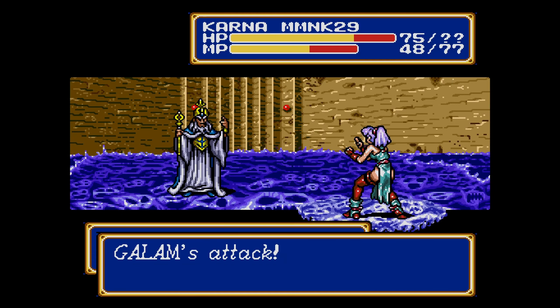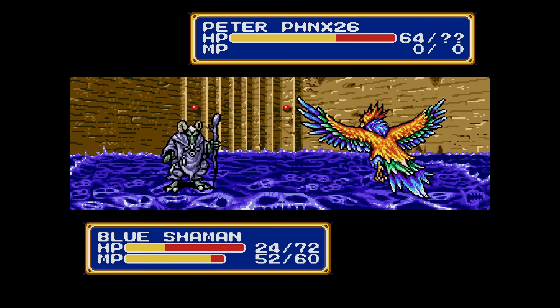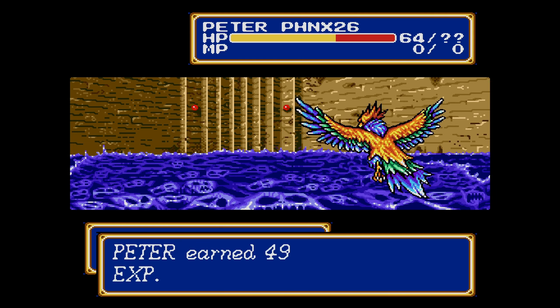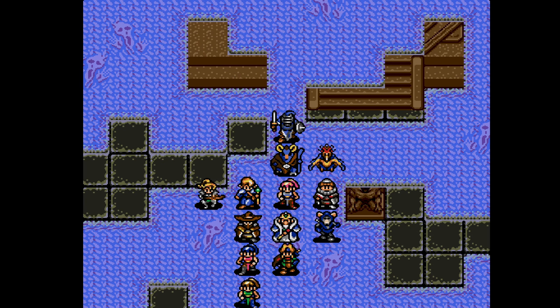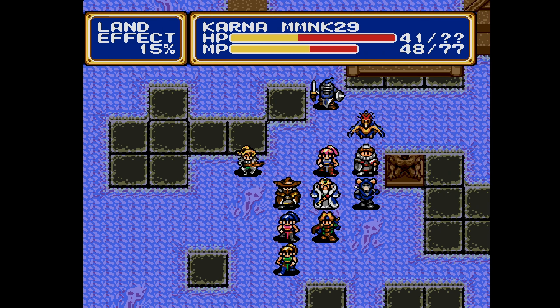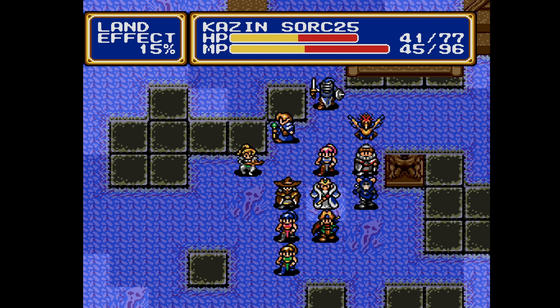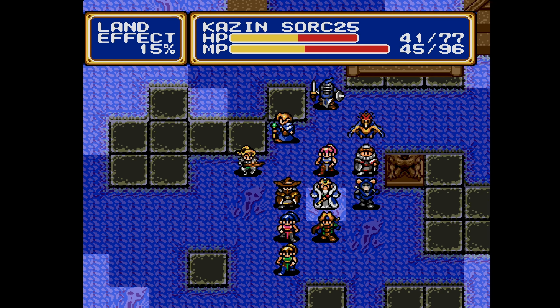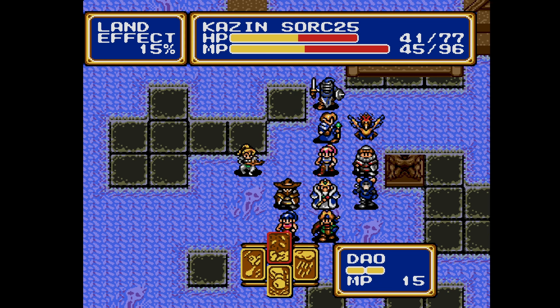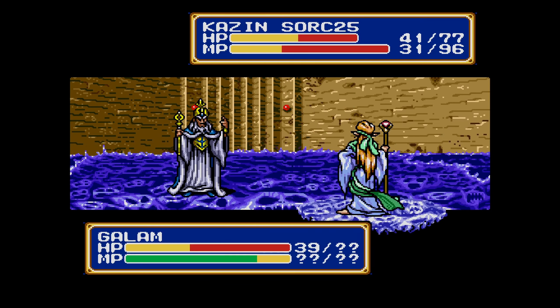King Gallam again goes against Karna: 34 damage. Peter, all you can do is attack the Blue Shaman. Level up — HP +2, Attack +3, Defense +2, Agility +1. That's pretty standard. Kazin — you have a healing drop, anybody need one? Karna probably. It won't deal much damage with spells. Let's try Atlas instead of Apollo — 39 damage. Better than Apollo.